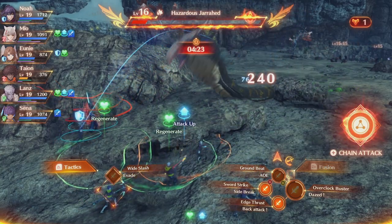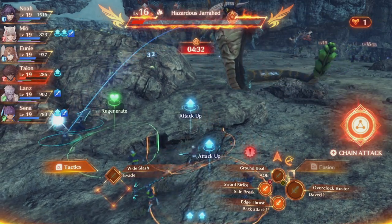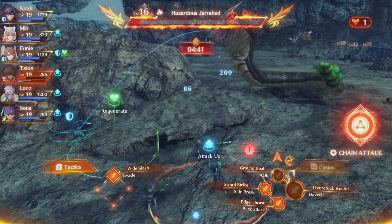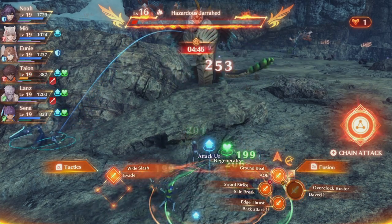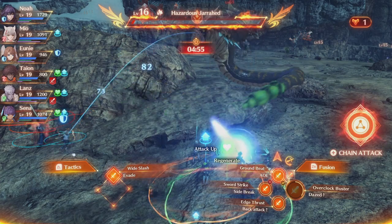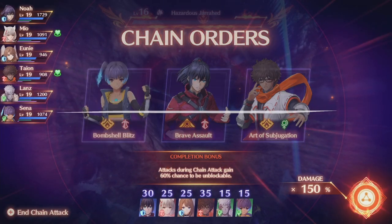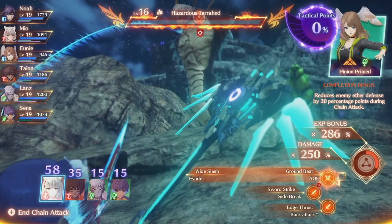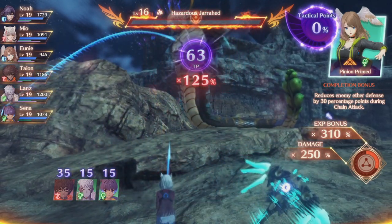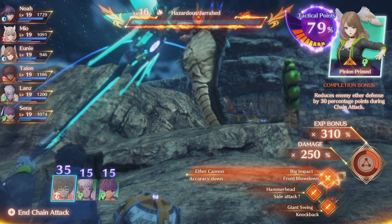The next really important tip you need to know about is chain attacks — not how to do them so much, but more about when to use them. If you don't actually need them to beat an enemy, you need to save them for when the enemy is almost dead, then use it at the last possible second. That will allow you to overkill the enemy, which gives an obscene amount of bonus experience. This enemy only gives like 200-something XP normally, but if you start a chain attack when he's low, this will begin an overkill. I'm halfway through it and you'll see on the right the XP bonus of 286%. As you do more damage, the XP goes higher and higher. The weaker the enemy is, the higher you will get that percentage XP bonus.